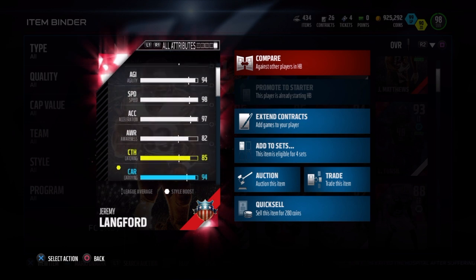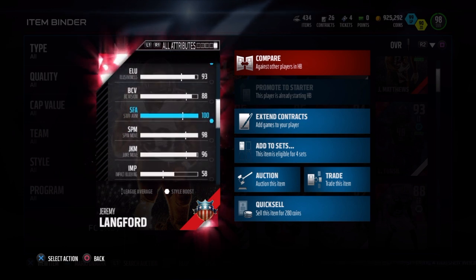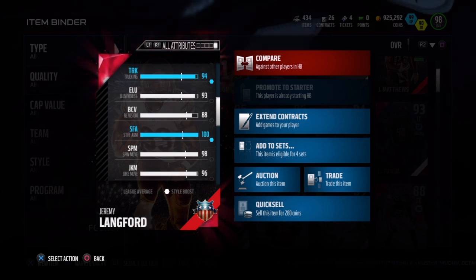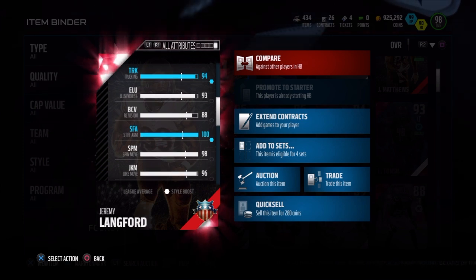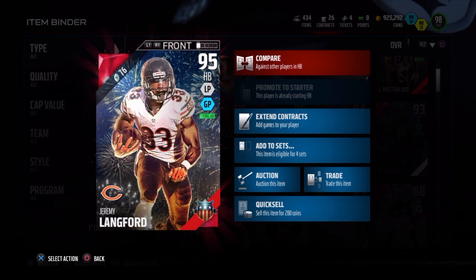Now on paper, he does not look that great. The only things that really stand out are his 98 speed and 100 stiff arm, so everything else is just so-so, which is unfortunate. I mean, his 96 jukes is okay, but really the speed and stiff arm are the only things that really stick out for this card.